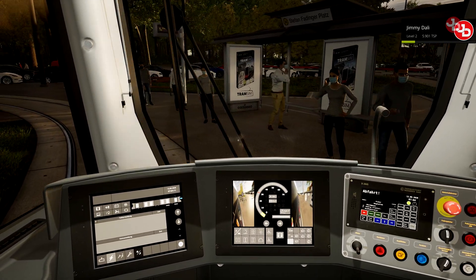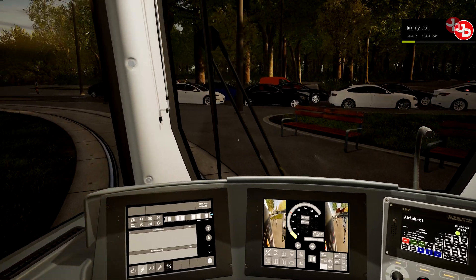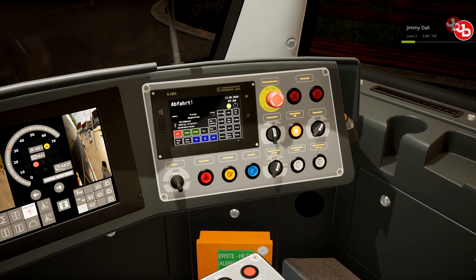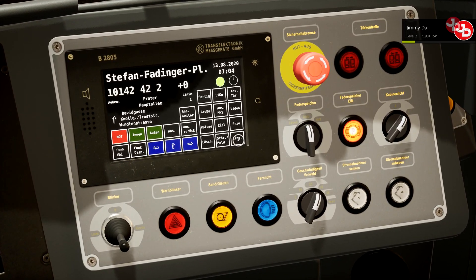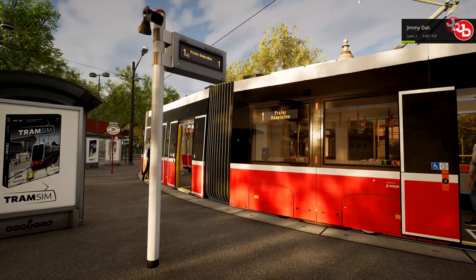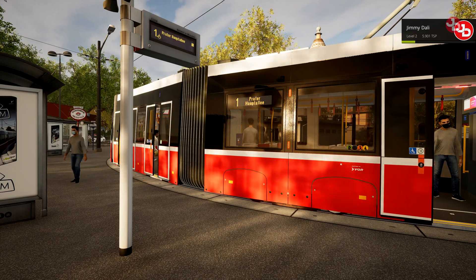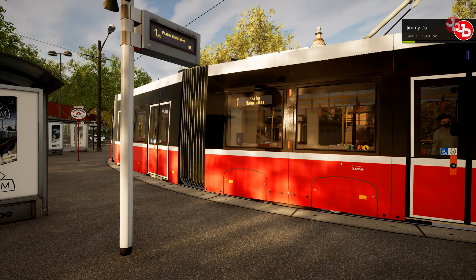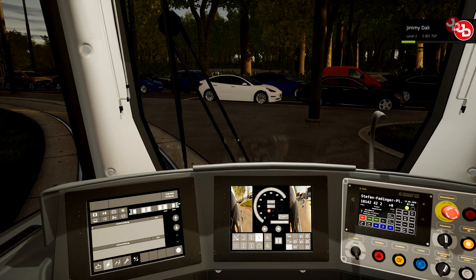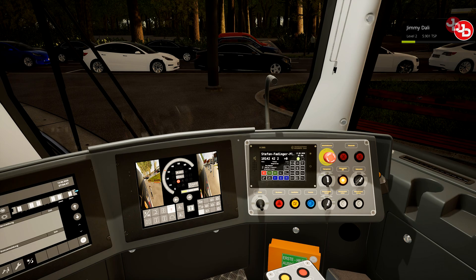We got a notification to start. Our route IBIS says started, so we'll just stop here real quick and click on this button. We'll open up the doors for our passengers — make sure they all get in quick. And we're all set. Sorry, you missed it — grab the next one.